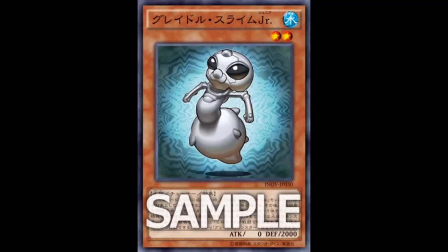You can float with this card - destroy it, summon another Gradle Slime Junior, destroy that, summon another Gradle Slime Junior. You don't see these recruiter-style monsters much in this era of Yu-Gi-Oh anymore. With the 2000 DEF you might be able to defend yourself and keep recruiting before you run out of Gradle Slime Juniors, or go straight to your boss monster as long as they can be targeted.